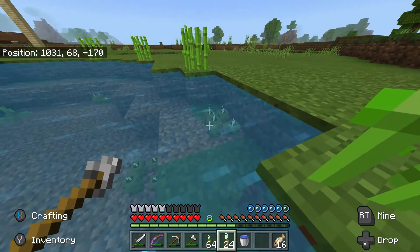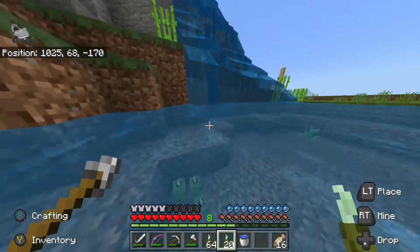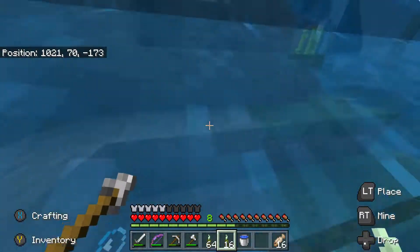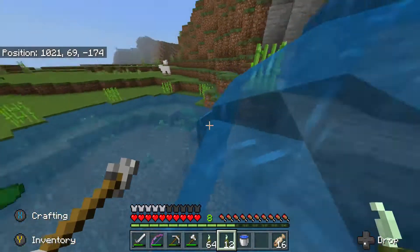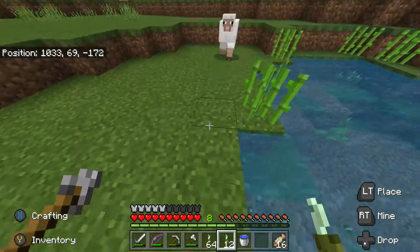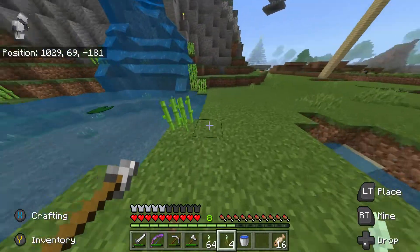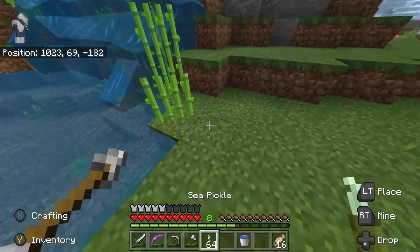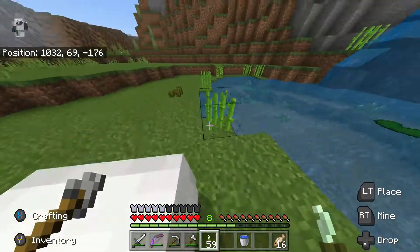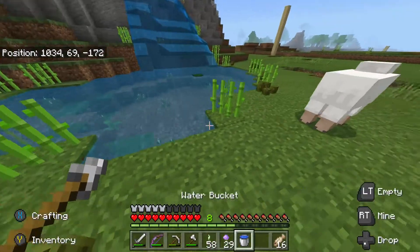We do need to get some prismarine because we haven't done that yet, and we do need to make some conduits, especially in the coral reef area. We could definitely use some more coral reef and it makes it a lot harder without a conduit. Let's make some dried pickles just around the area — maybe a few here, maybe three here, and maybe one just sitting over here in this corner. Then we can decorate with a couple flowers.